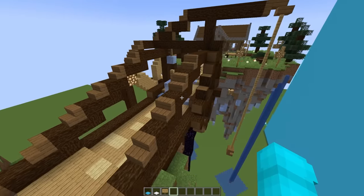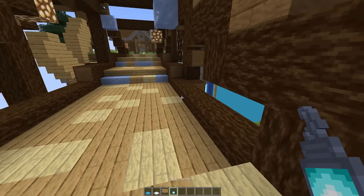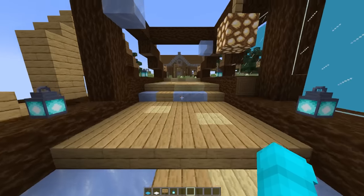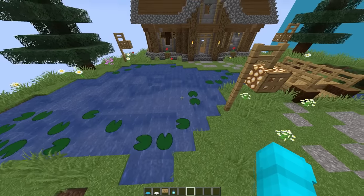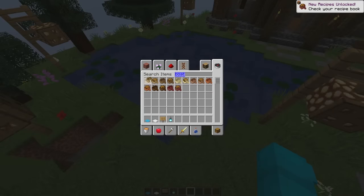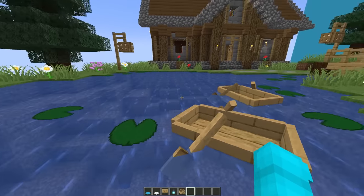This bridge already looks super cool, but I think we can add a little bit more lighting to it. So I'm gonna grab some blue lanterns, because blue is the best color, and place them along the edges of this bridge. Now when GE crosses this bridge, he's gonna see these super cool blue lanterns and have to admit that blue is better. And this little lake over here is nice, but it's still a little plain. So I'm gonna grab a boat and place two of them down — one for me and one for GE — so when he visits the island, we can even do a little bit of fishing.